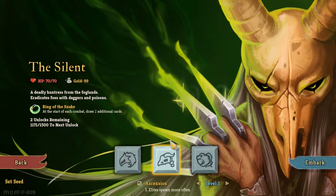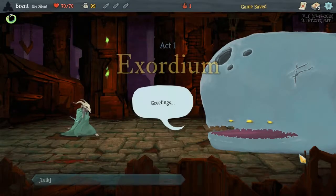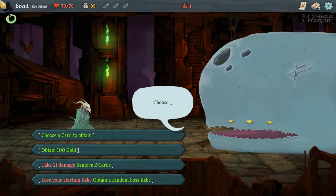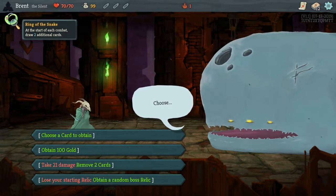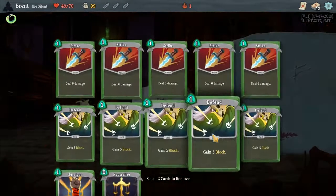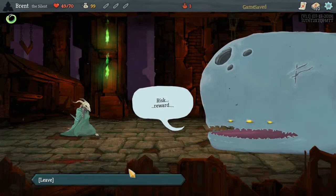What's up guys, it's Pryor back here and welcome to another Slay the Spire. This is number eight where we're going back in as the Silent. I kind of like the Silent's starting weapon to draw two extra cards at the start of combat. I'm thinking let's do the remove two cards — it's going to hurt us in the beginning but this should make our deck a little more consistent right out of the gate.